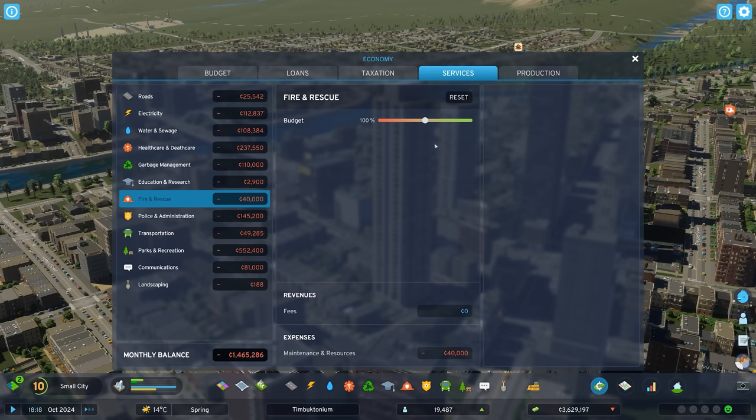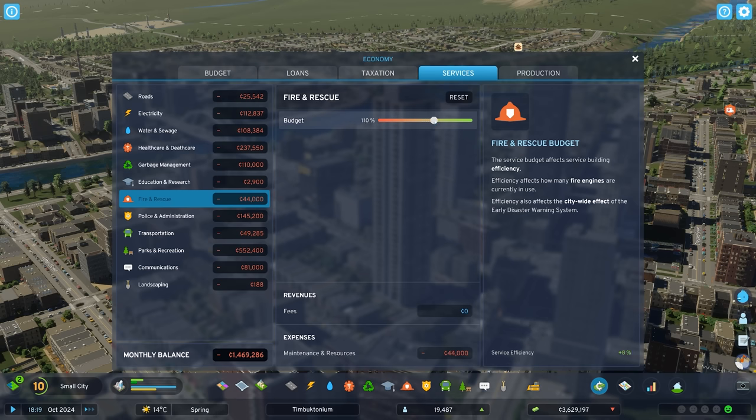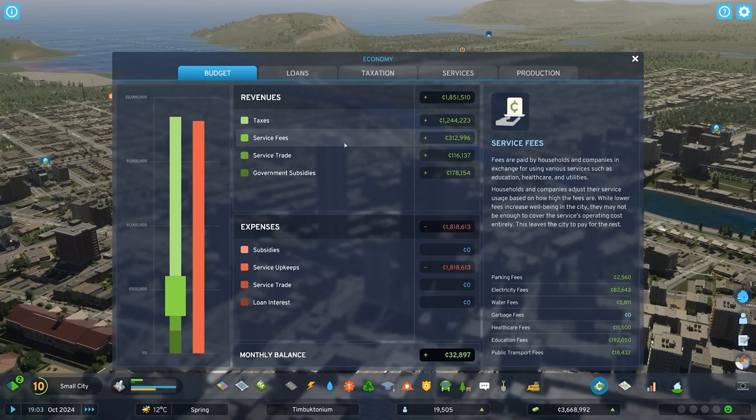Now, back to economics. Your service budgets can be adjusted under the service tab in the economy window. Be sure to read carefully how raising or lowering each budget will affect your city. This can sometimes be a good way to save some money if you're in a pinch.